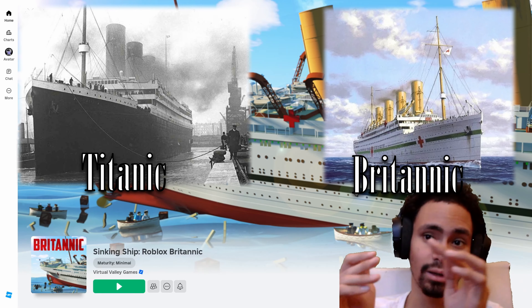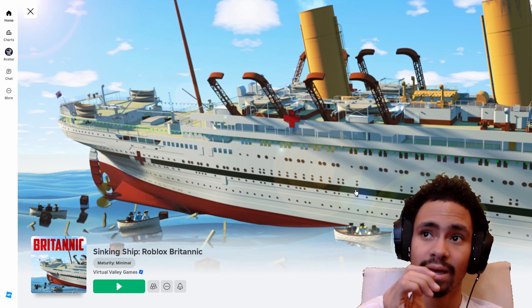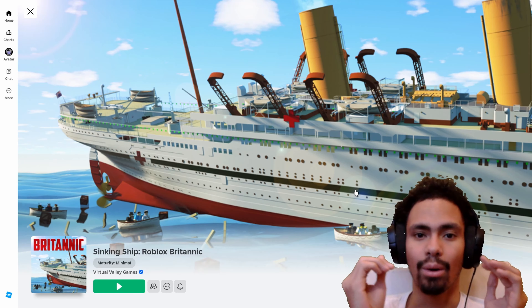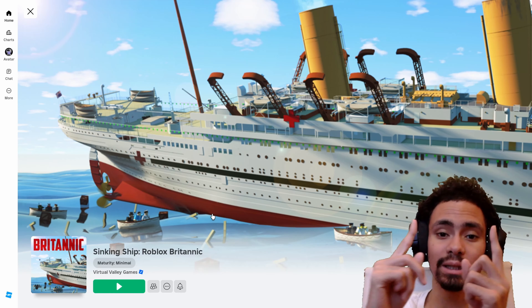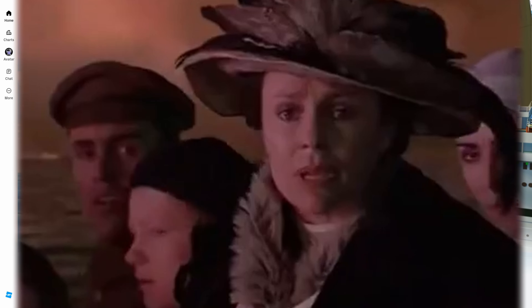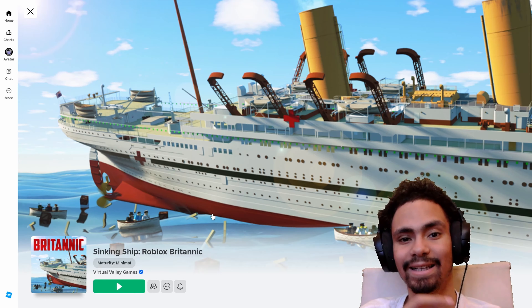This ship also sank about four years after the Titanic on November 21st, 1916, during World War I. That's why it looks like a hospital ship — it got converted into that. And this ship sank so quickly. It was hit by a mine and exploded, sinking in less than an hour, and those propellers back there were also sucking people in. That is absolutely terrifying. I would not want to go out like that.